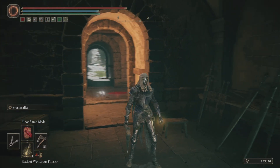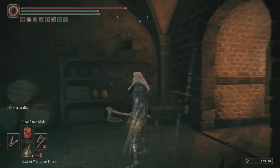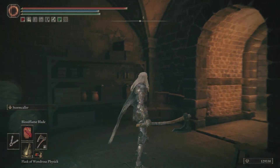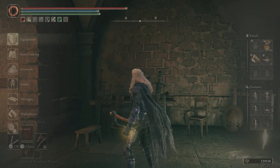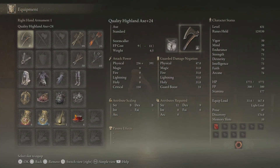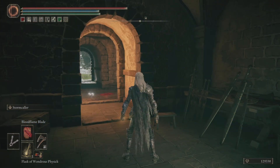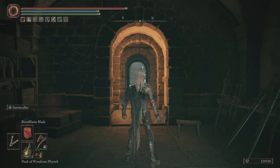Without further ado, let's get into this video. I have another bleed ash of war build for you guys today, and you only need two items: you need the Stormcaller Ash of War, which you can see in the top right-hand corner of my screen right next to the axe, and you also need Blood Flame Blade, which you can see in the bottom left-hand corner of my screen.